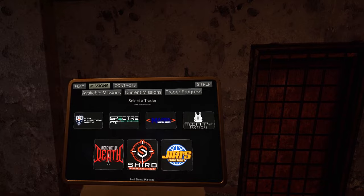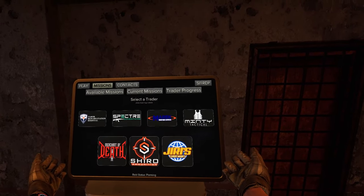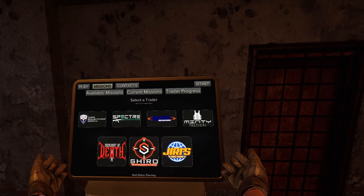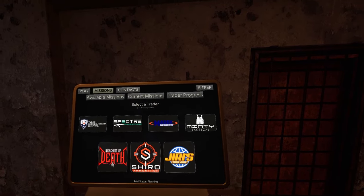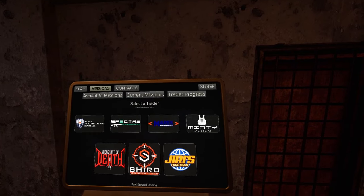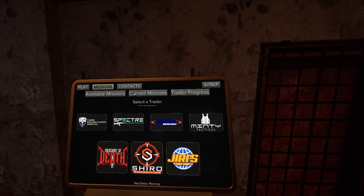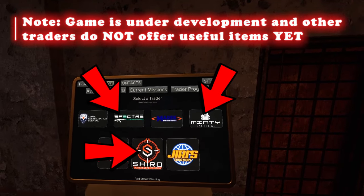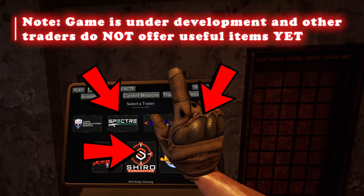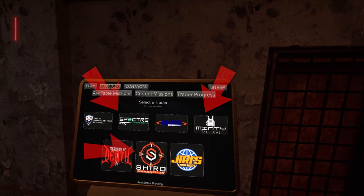Starting at the main kiosk, the important thing to note is that you want to get missions that can stack on top of each other, so you can level things up by performing one action at a time. The only traitors you should try to level up, in order of importance, are Spectre, then Minty, then Shiro.